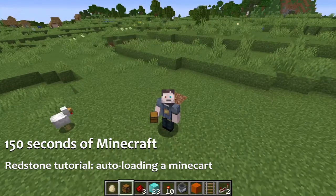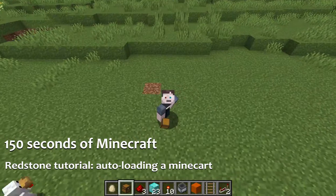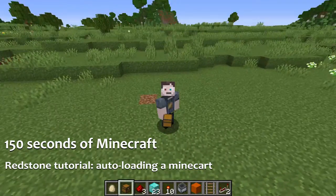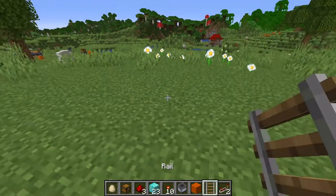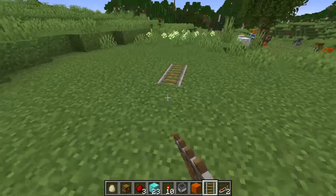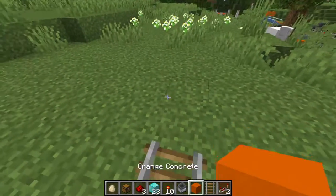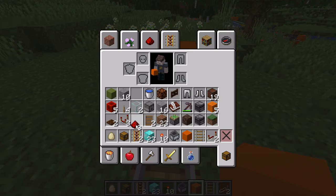Hello everyone, new episode of 150 Seconds of Minecraft. Today some red stoning — we're going to load a minecart. I've got a lot of this stuff ready: rails, I need a block, I need a powered rail.